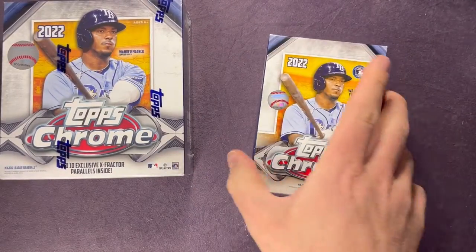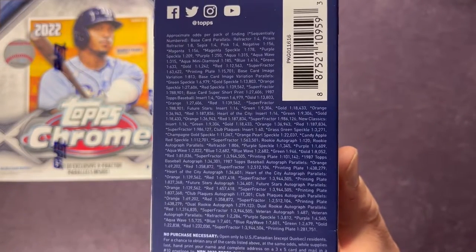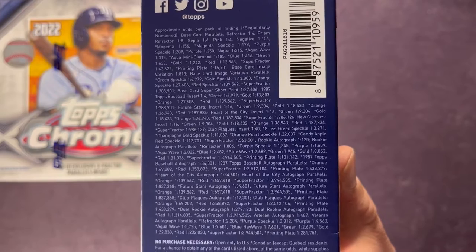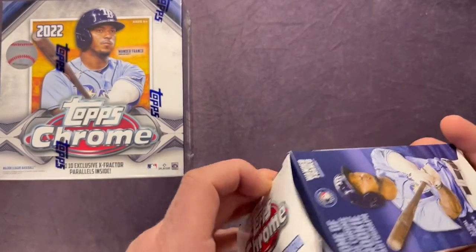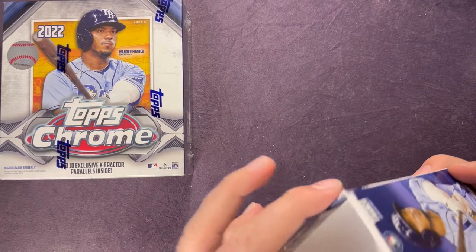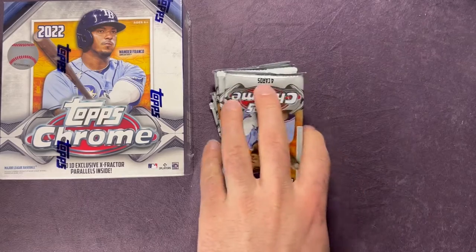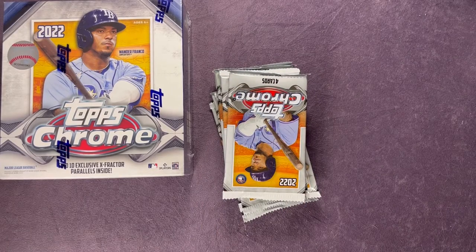Let's get that plastic off — you can pull that in in case you guys want to check out the odds of the blaster. Hopefully you can see that somewhat well and you can pause it there if you wish. It's been a while since I've opened up some Topps Chrome.